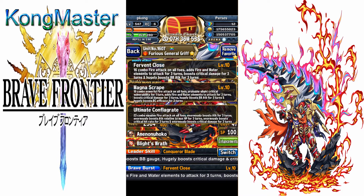His UBB is a 23-hit master fire AOE attack. It boosts attack for three turns by 350%, boosts attack relative to HP for three turns by 50%, boosts crit rate by 60%, and boosts crit damage by 300% for three turns.